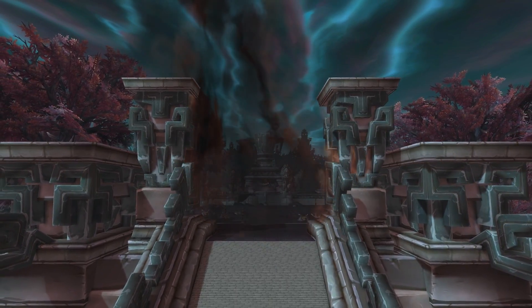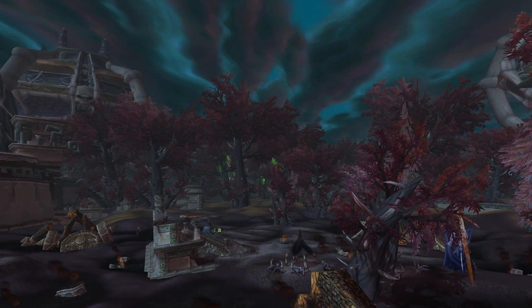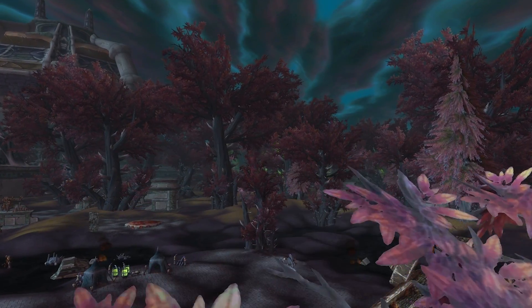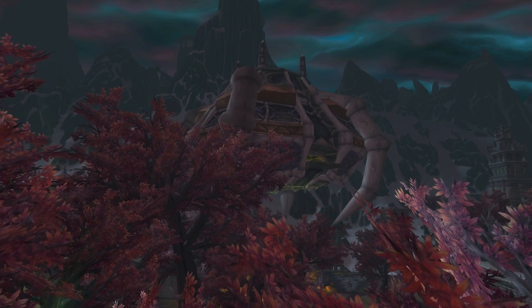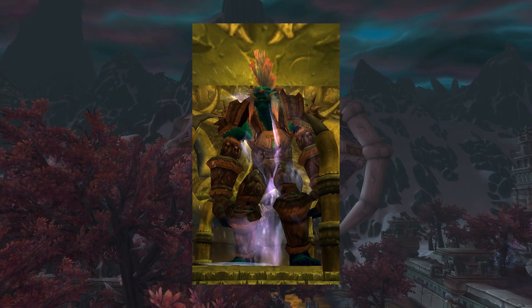Zul'Drak is a zone in Central Northrend, covered in Scourge Blight, and is the home of the Drakkari Ice Trolls. Here there is a heavy influence of Arthas's forces, and among the things we can find are three necropolises. One of them is called Valtarus, located in northwestern Zul'Drak, where it serves as the headquarters of Drakaru, a Scourge overlord.